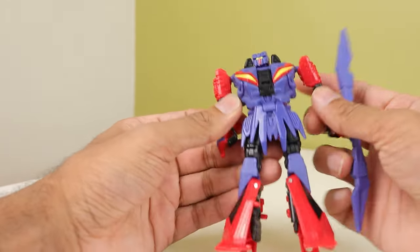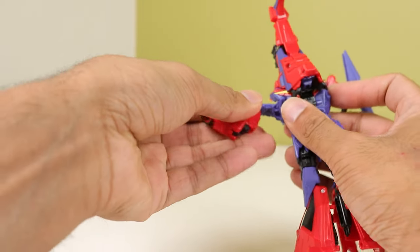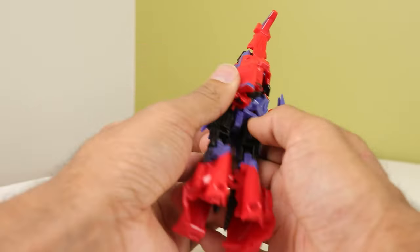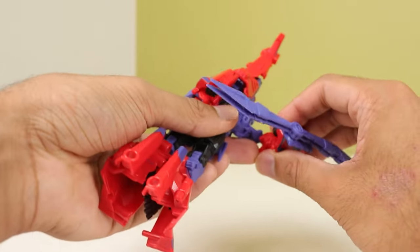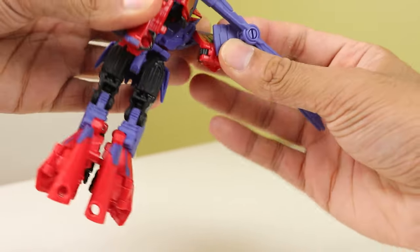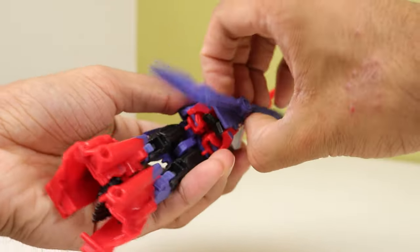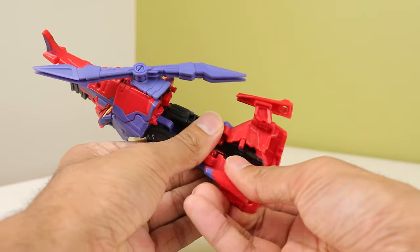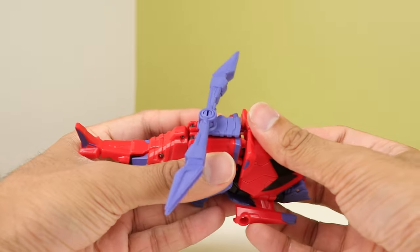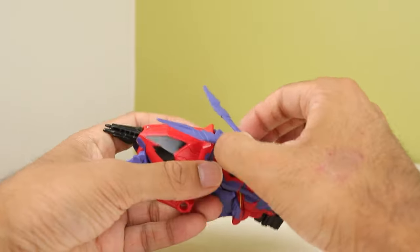Vortex's transformation: fold his head into the back, flip this up, rotate the arms, bring them into orientation. Rotate the waist, bring that forward, bring this out, bend it in. Clip it together over the tail, rotate that inward. Now the legs — fold this out, bring out the little peg, rotate this forward, and there you have helicopter. The gun sort of just droops and you split the propellers. Helicopter!